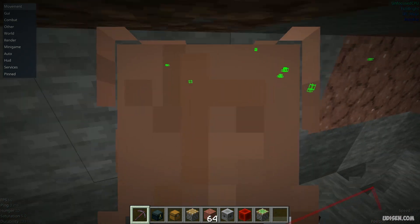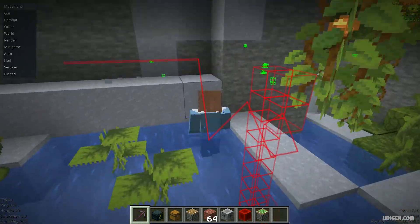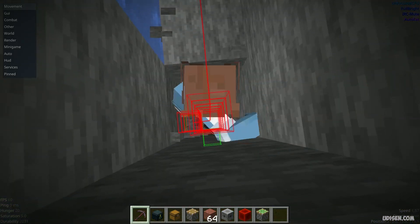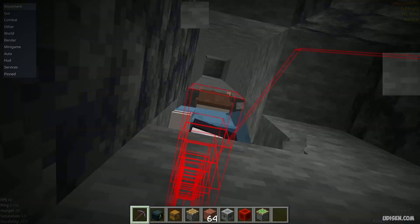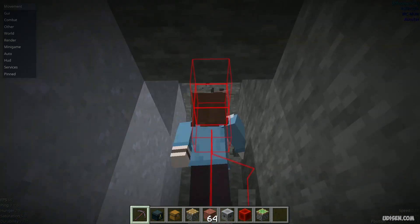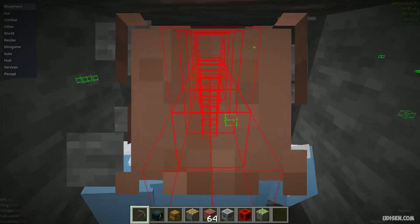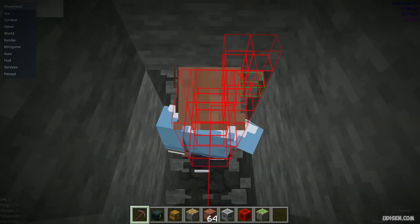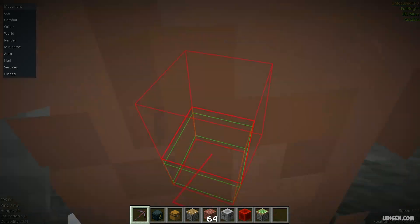Of course, if you want to properly obtain diamond ore, play in game mode survival, not creative. Also, don't forget — Baritone uses any type of tools as usual, so they lose durability. You can use enchantments on these tools. If you have several tools in your inventory, by default the system automatically switches between them. Baritone also has a lot of different settings — additional information is on udison.com on the Baritone page.